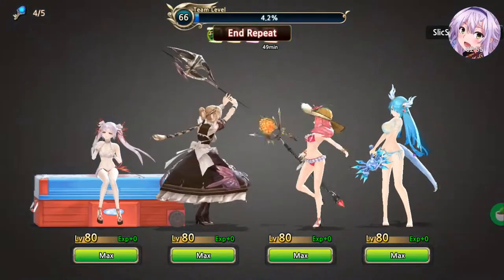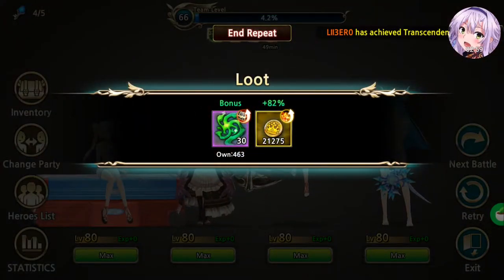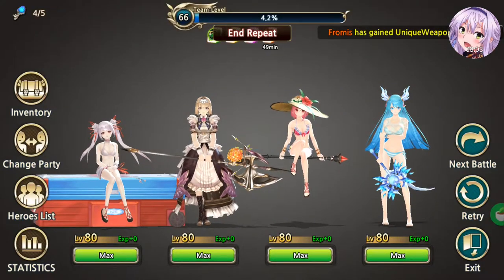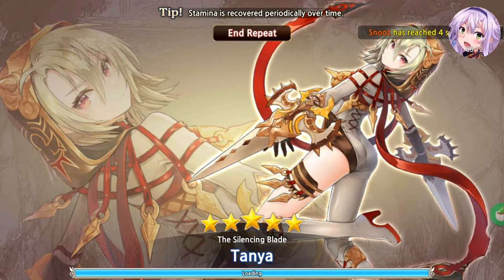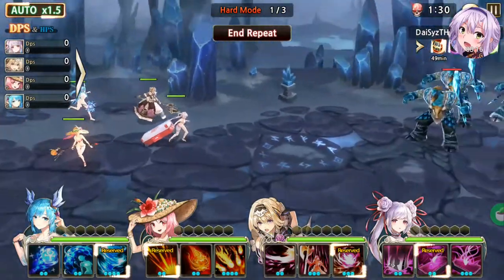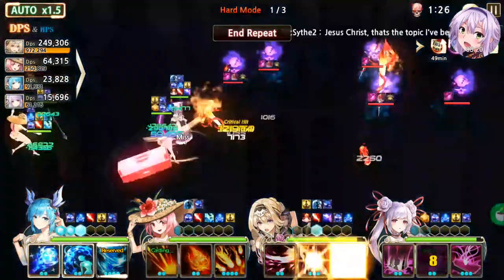You can also get fragments, essences, and fragments of infinity from the Tower of Ordeals — I'll talk about that later. You open the Tower of Ordeals once you get one of your units to 5-star, so you need a 5-star unit.